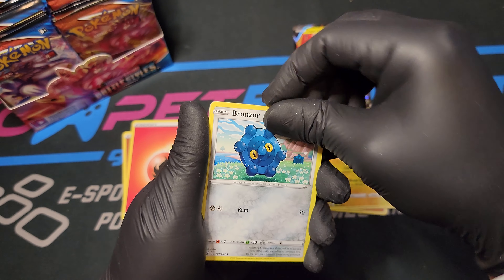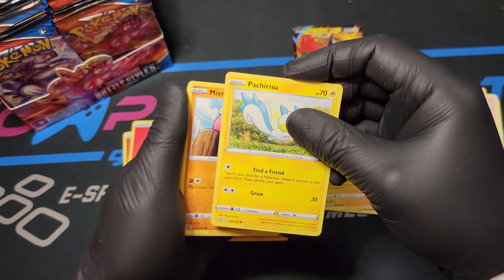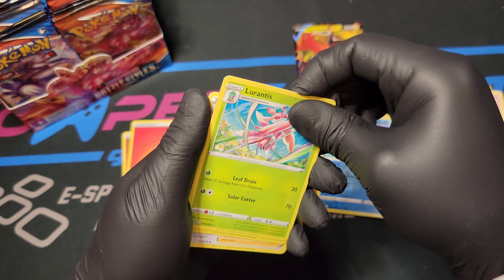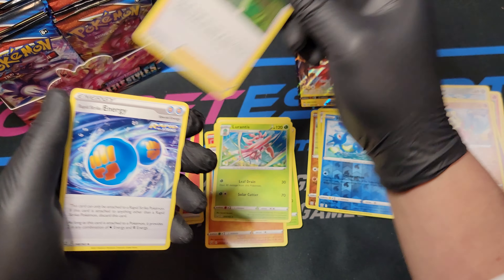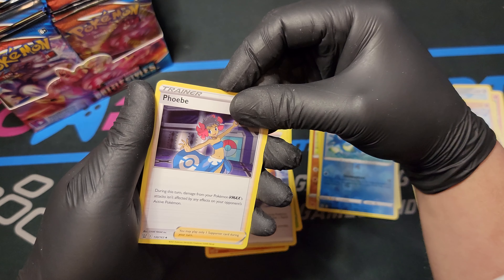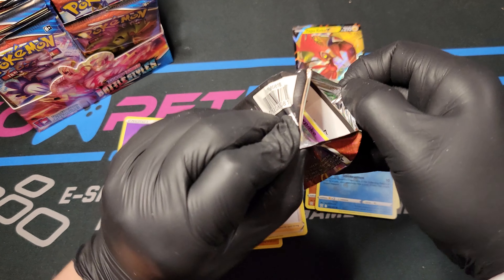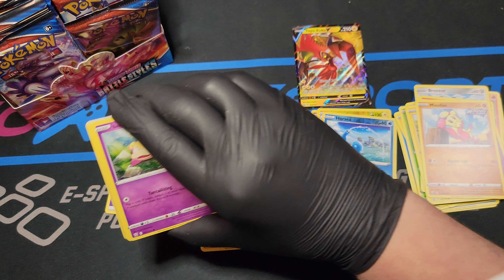Spoink, Bronzor, Tepig, Pachirisu, Minefu, a Horsey Reverse Foil, a Lurantis, Energy. Cheryl - that's the one we're looking for in Full Art. Rapid Strike Energy, Phoebe - we're also looking for Phoebe for Full Art as well. All the Full Art Trainers. So far these cards look really, really good.